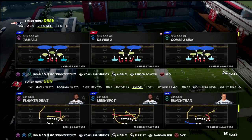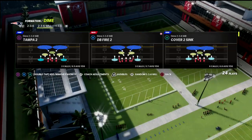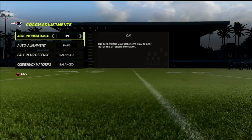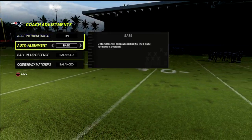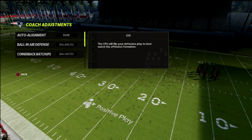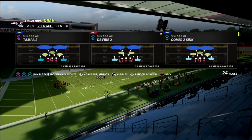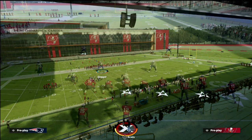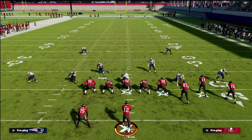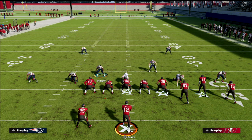Now I just want to show you this simple defense out of DB Fire Two. It's very simple — all we're going to do is come out with our auto alignment set to base. Then I like to press, you don't have to, but I like to press and then stand right here.